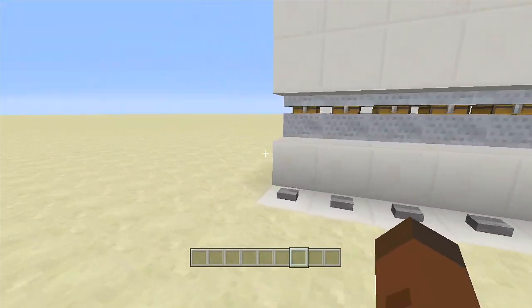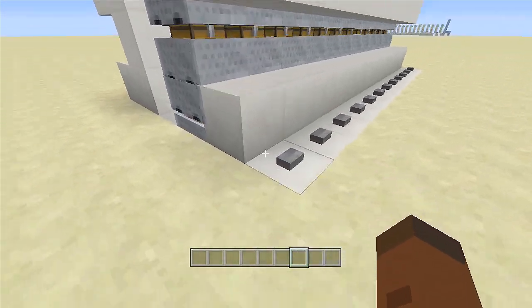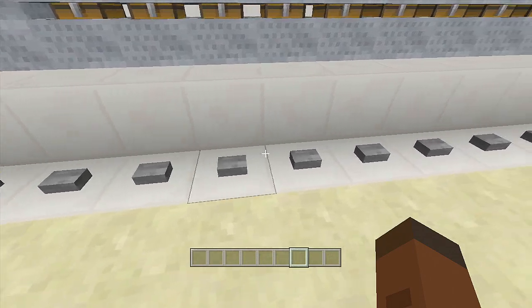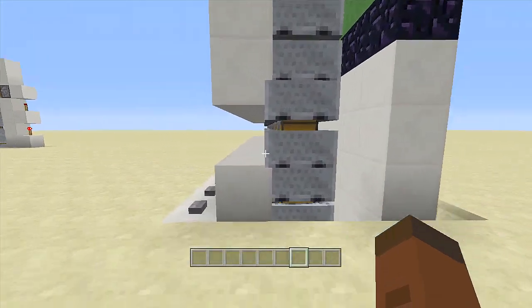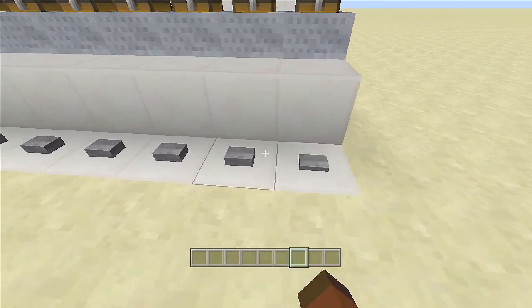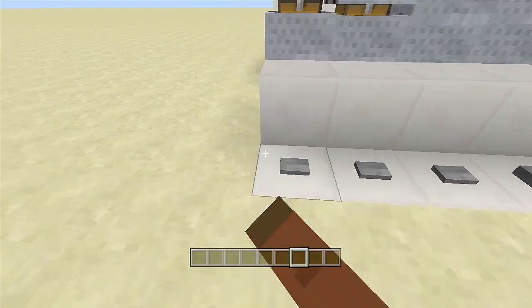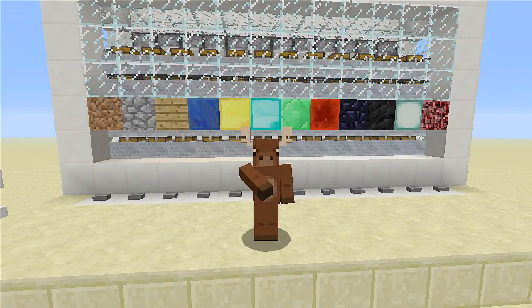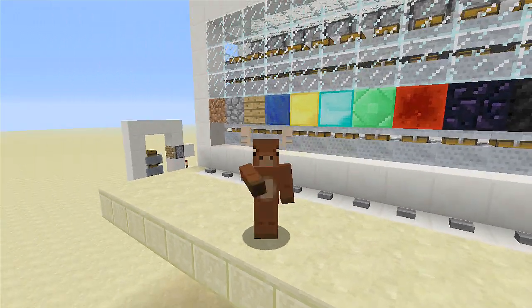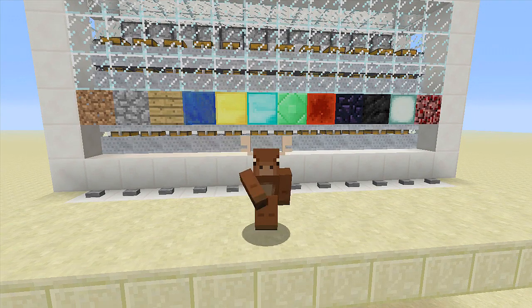There you guys have it — that should be everything. When I click this button it will swap the mine carts with chest, and you can also rapidly click it. They all get popped back up to the top no matter how many times you click them. That is how you build a mine cart with chest storage system that is only one wide and expandable. If you enjoyed this video make sure to leave it a like and subscribe — stay tuned for my newest videos, peace!